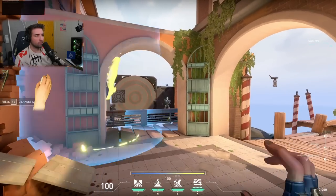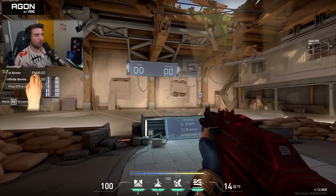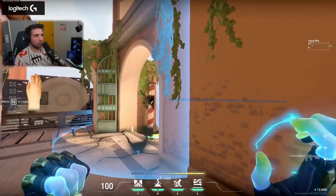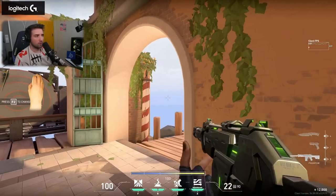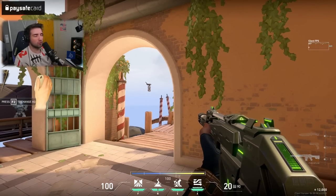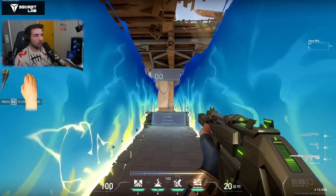It doesn't deal any damage — it's just a stun — but you get two of them and it's super fast to use. Pay attention to how I equip the gun after using the grenade — I'm able to almost instantly shoot because it has a quick equip. Notice how the normal gun equip takes longer compared to equipping after the grenade. It's very similar to Phoenix flashes, which also fast-equip your weapon — very interesting.